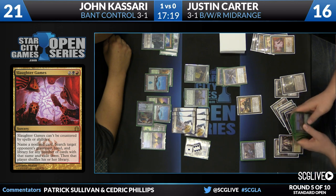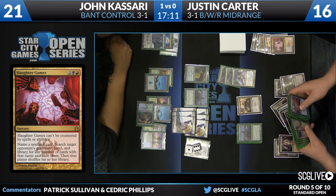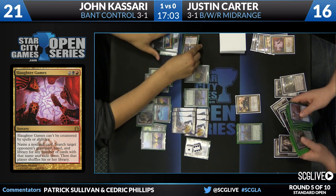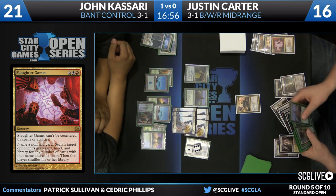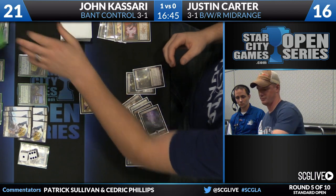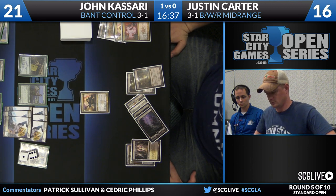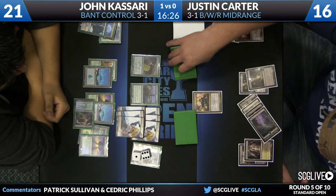It's possible John won't ultimate Elspeth next turn because of the fear of Bile Blight — that could buy Justin a little time. If Kasari just goes for it, Justin dies. But it's not 100% that John will do that. Aetherling on top then — that's another problem entirely for Justin. This may compel John to go for it, because even if Justin's last card is Bile Blight, you just say okay and play Aetherling with mana up and an Elspeth emblem. Kasari moves in with the Elspeth ultimate — there's the emblem.